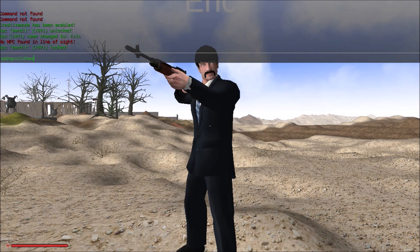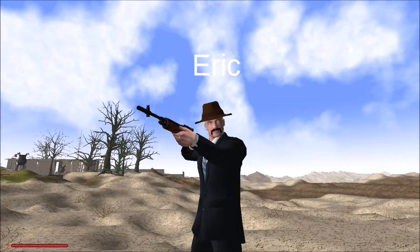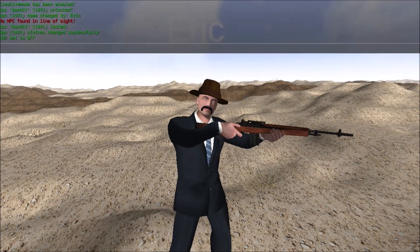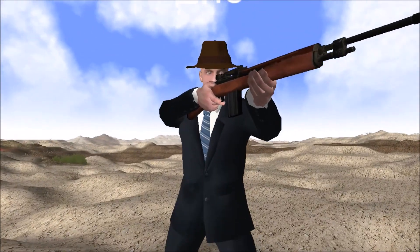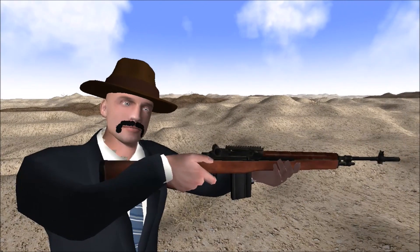Edit NPC close — I'm sorry guys, messed that one up. There we go — 'edit NPC close' and then we're going to hit 'add fedora'. Bingo! Now he's got a suit and fedora — he looks ready for a safari. Eric is set. I think he's well set for the road. What do you think — you ready? You look ready to head out. Good screenshot right there. That's how you edit your NPCs.